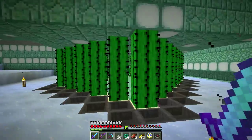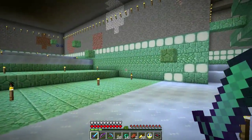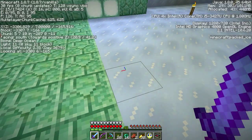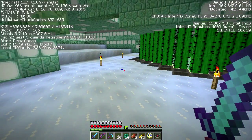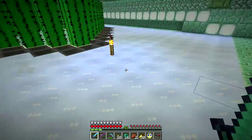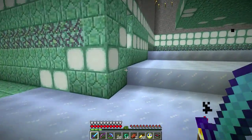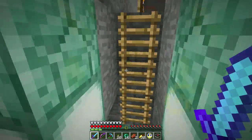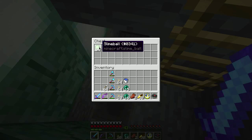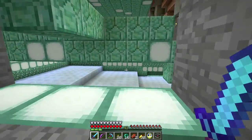This should look somewhat familiar — it's like a larger version of the slime farm I built under Vex's place. We're down at about y6, so I can't go down too much farther. I need to go down two blocks for the hopper chain to feed over here, and I've been putting in the packed ice. The hopper chain comes over here — 28 slime balls already. I've got a couple of platforms going.